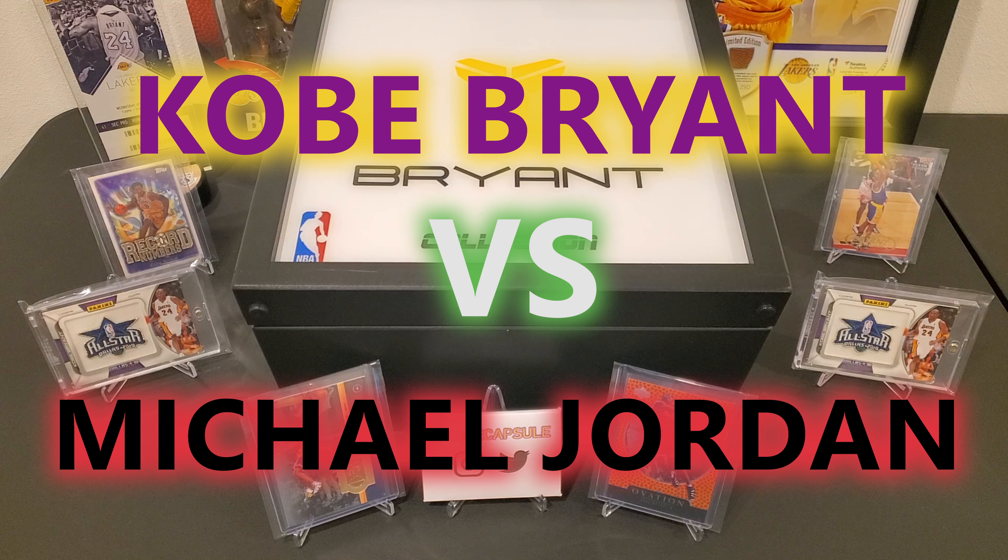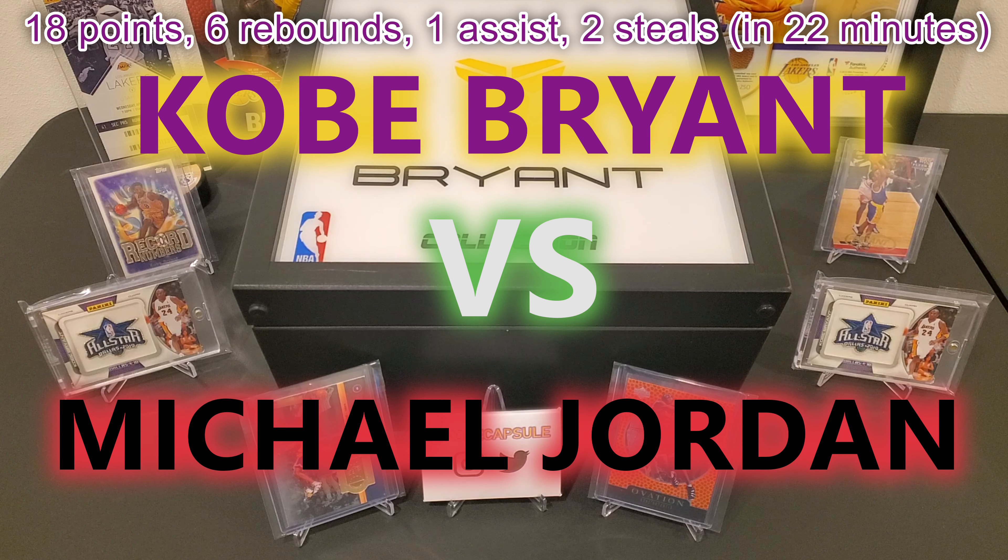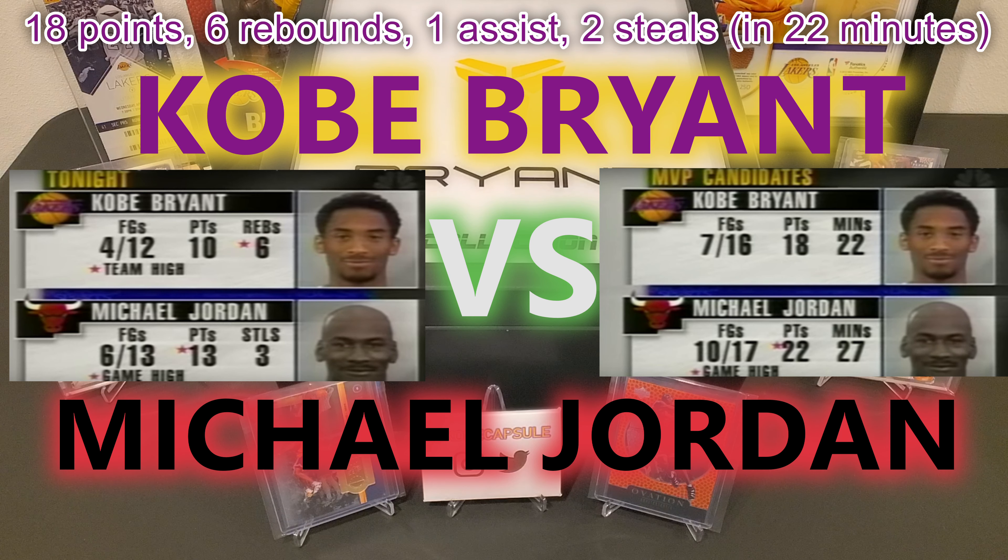Through the first three quarters, Kobe actually outscored Michael Jordan 18 to 17. Kobe ended the game with 18 points, six rebounds, one assist, and two steals in 22 minutes — a Western Conference high for points. Throughout the game, broadcasters were showing on-screen flashes tracking Kobe versus Jordan's statistics, and later showed their faces side by side with their stat lines under the title 'MVP Candidates' — discussing which of the two would win the MVP in Kobe's first ever All-Star appearance.